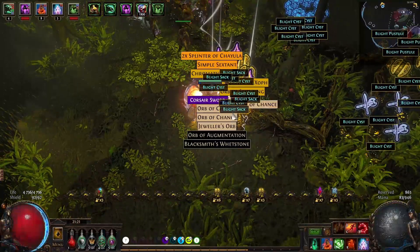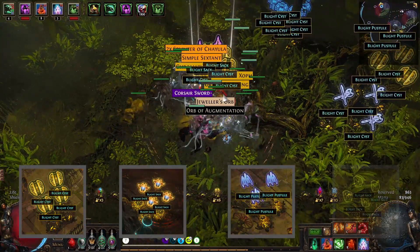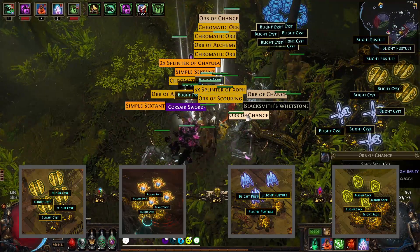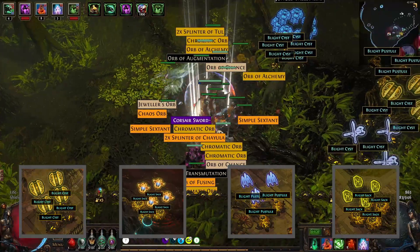Mis à part la recette de Chaos, la plupart de mes gains proviennent généralement des coffres de currency, de fragments, d'essences et de fossiles. Ce sont l'accumulation constante de tous ces petits objets de valeur qui, lorsque vendus en grande quantité, apportent énormément de Chaos Orbs.